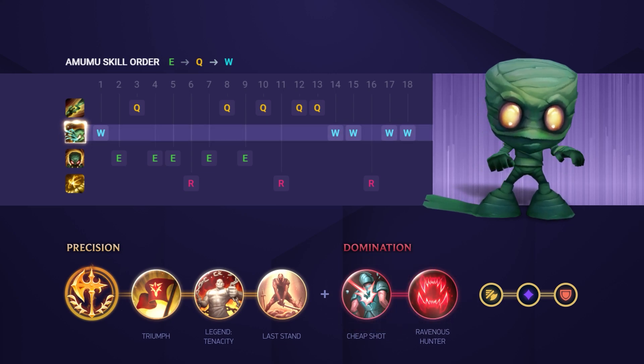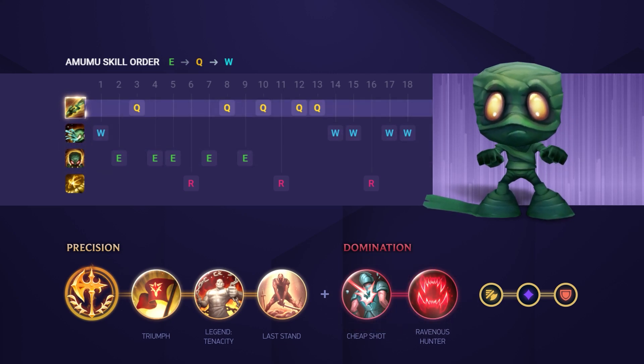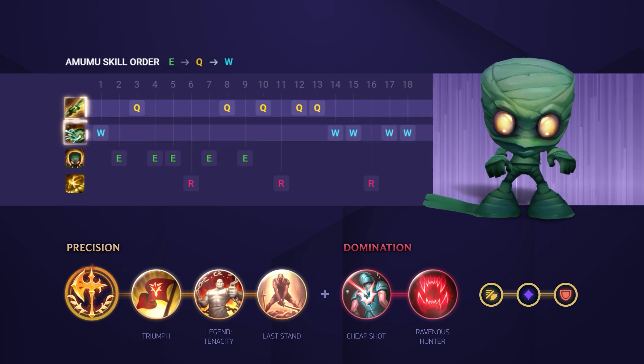For your skill order, you'll want to start with W and then E, then Q for your jungle clear. After that, you'll want to max E, then Q, then W.